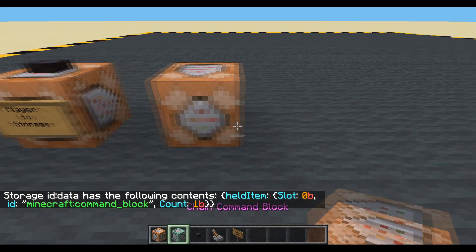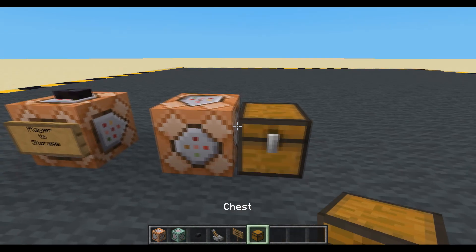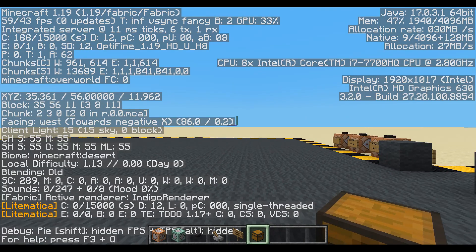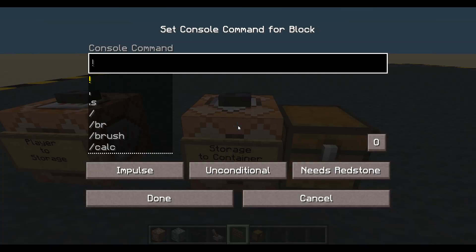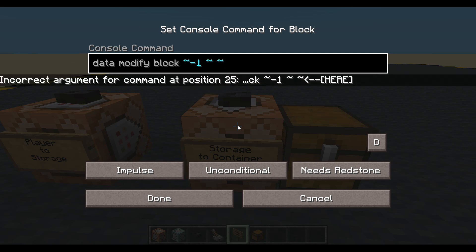Let's put that into a chest. Let's put it into this chest here. Facing west, negative X. So this will be from storage to a container. We will data modify the block, negative X — so one that's just next to the chest. And we'll set that from storage.